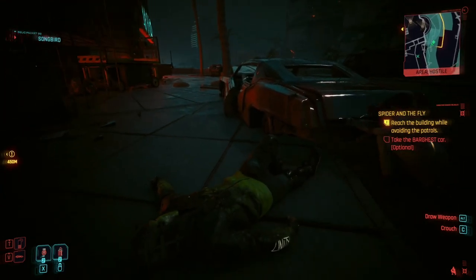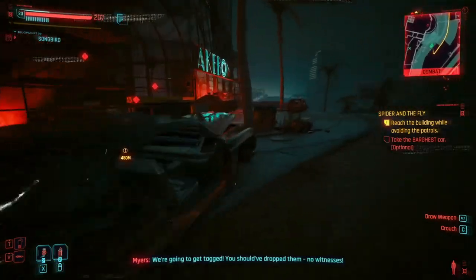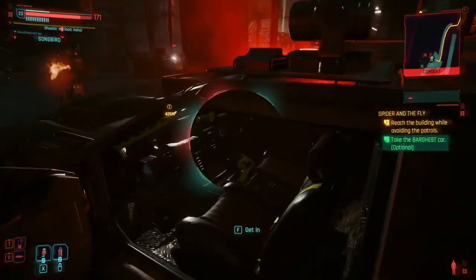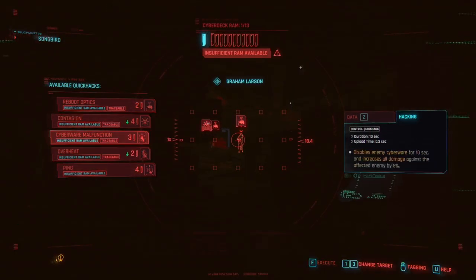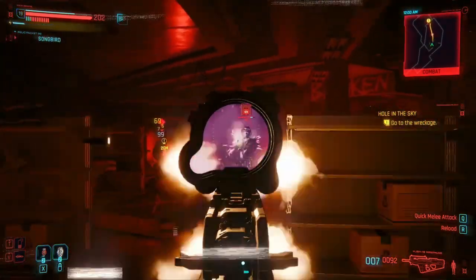Phantom Liberty also offers new gigs and jobs to add more depth to the experience. From securing airdrop packages to quirky side missions, there's really a lot to see and be engaged in. Dogtown, the new district, is a mix of Vegas-like luxury and vertical slums. It adds another layer of diversity to Night City, and I appreciate the change of scenery.